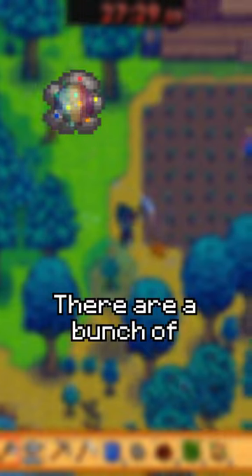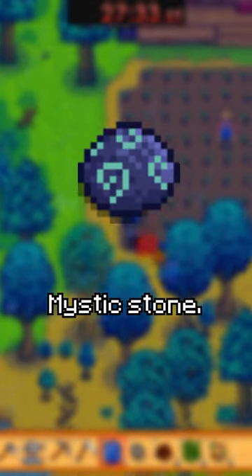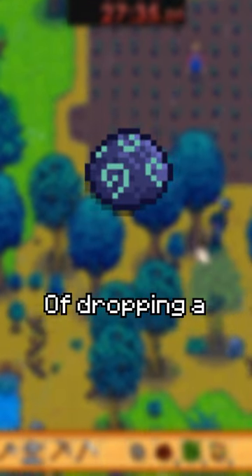We all knew this was gonna happen at some point. There are a bunch of different ways to get Prismatic Shards, but in this video we're focusing on the Mystic Stone, as it has a 25% chance of dropping a Prismatic Shard.